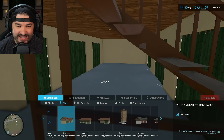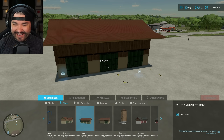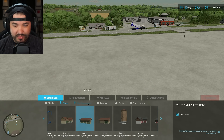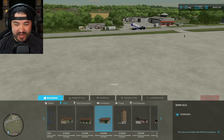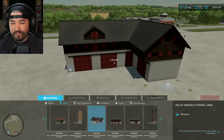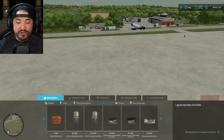Then we find ourselves with silo systems. We can cheese this one a little bit — looks like the silo portion is going to be on the outside, which is really different and cool. We have the pallet and bale storage large at 700 pieces, pallet and bale storage at 500 pieces, and the barn silo holds 10 million liters of standard barn silo crops as well as wood. We also have a concrete silo version and a red variant.